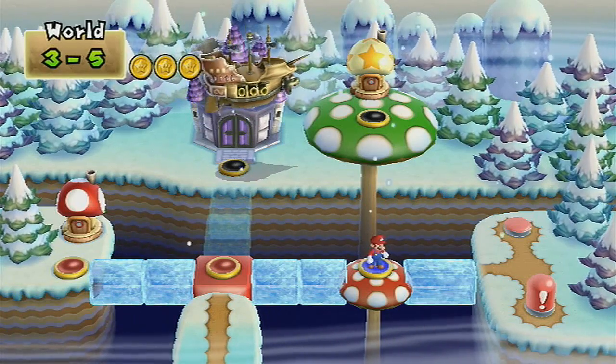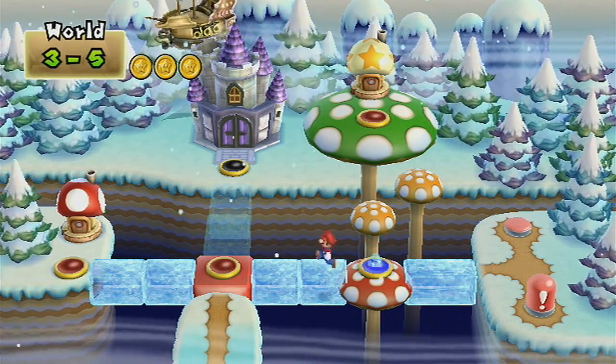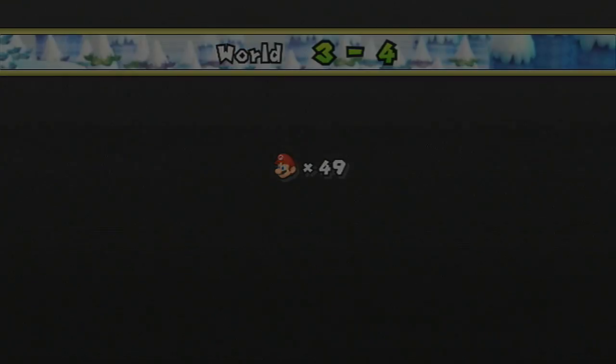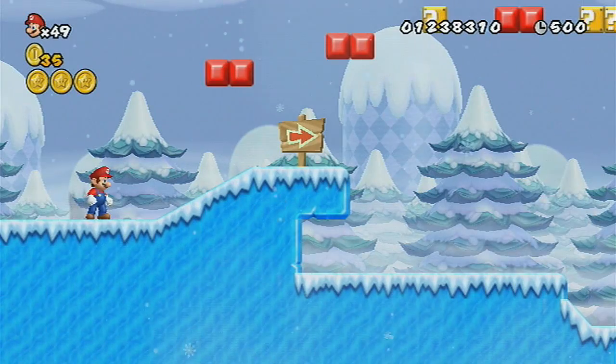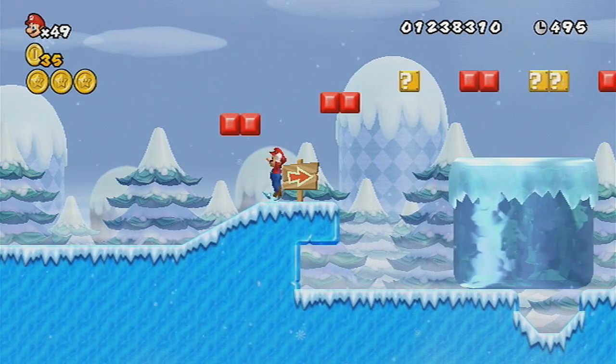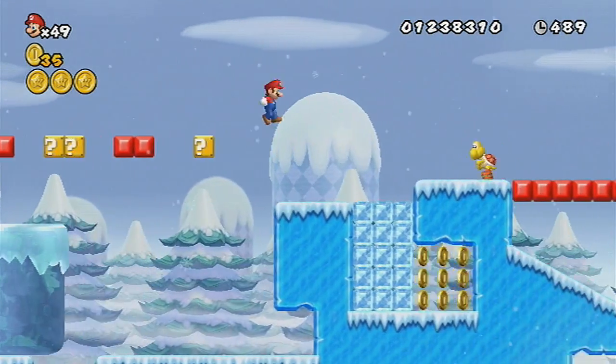Now we need to jump back into the other one again and just get the first exit and we've unlocked a star shop. Not that I really care because they're a bit silly - stars are useless in this game. We're not even using them much. But let's go ahead and use these red blocks to our advantage and finish this level.